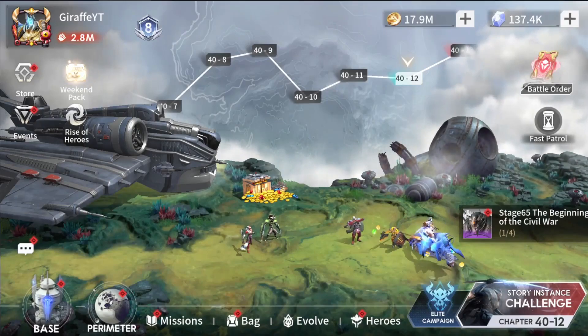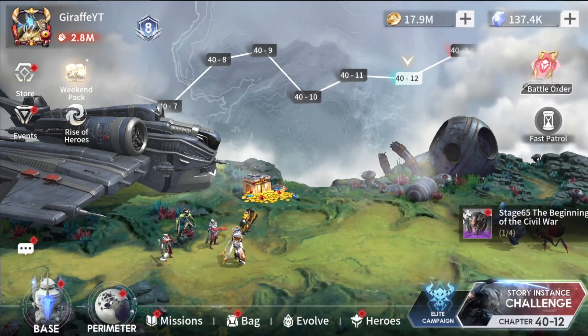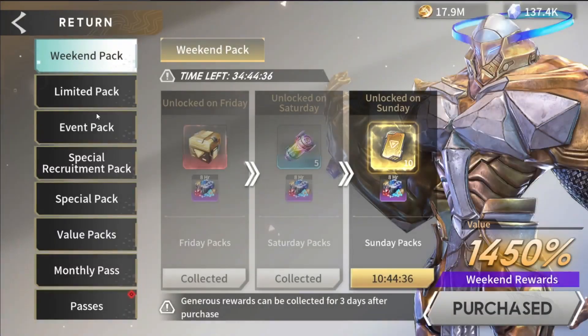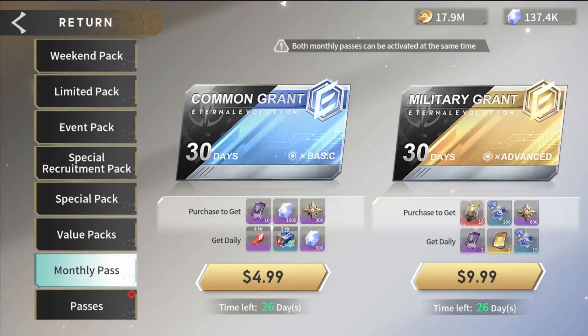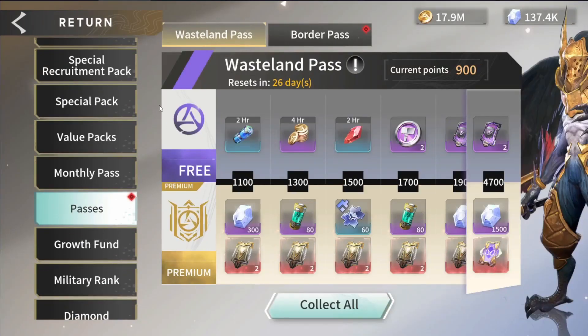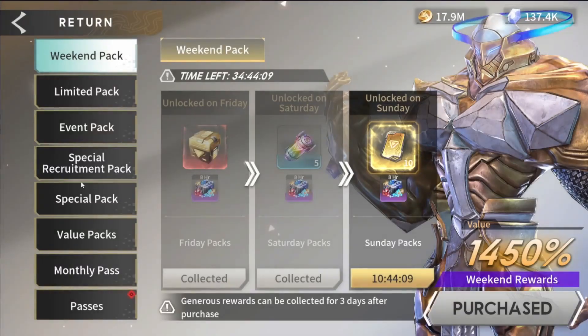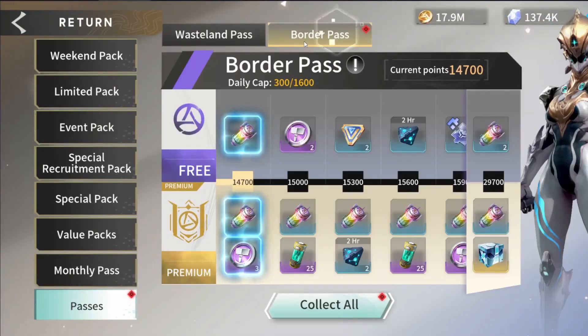Starting this off, we're going to dive into the passes of Eternal Evolution. For what I can tell you have four recurring options: number one, the monthly pass — which has a basic and an advanced option. Number two, the wasteland pass. Then you have the battle pass, which is on the main screen called the battle order. And back in the passes option in the store, we also have the border pass. So that's four different passes.